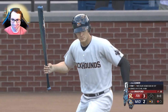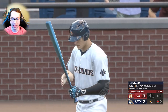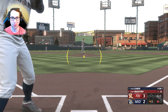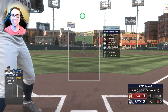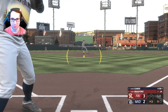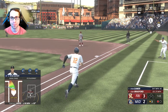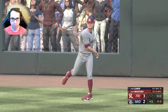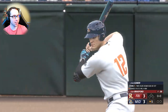Next up — number 12, one for one with a two-run homer. We're down 3-2, bases wide open, bottom of the third, one out. First offering is missed for ball one. Just got too far underneath it — good pitch. Just barely underneath it again.